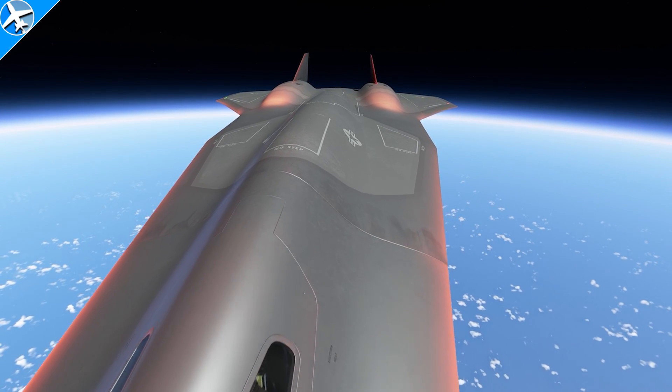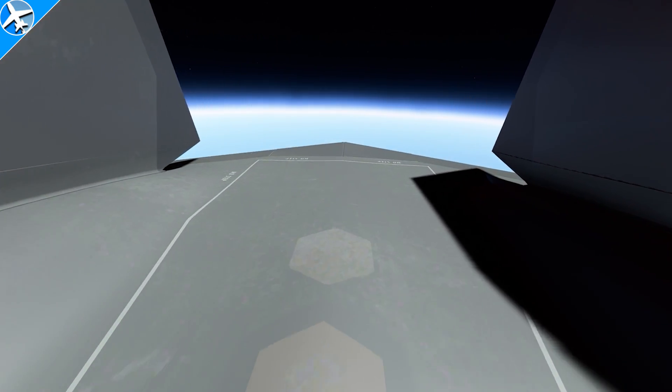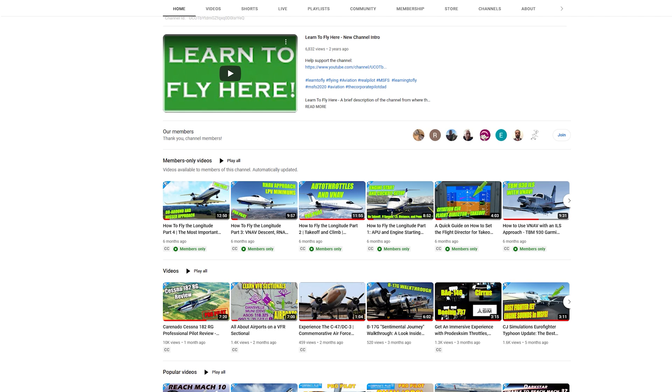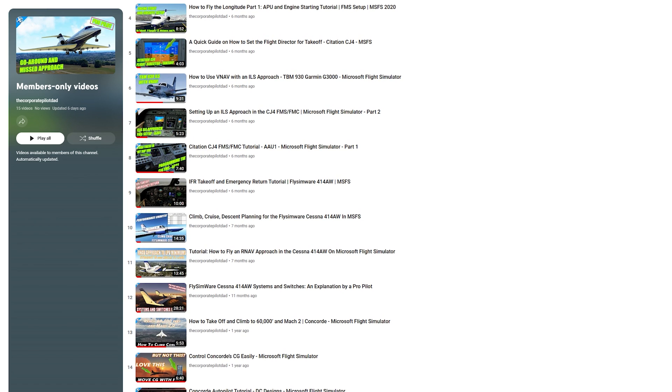For more aviation and flight simulation content, be sure to check out the rest of my channel for over 100 videos. There's a guide with a four-part series on how to fly the Cessna Citation Longitude, videos on how to set up the FMS on the CJ-4, and a systems and switches video on the FlySimware Cessna 414. All these videos are available to channel members at the private pilot level or higher. I am a professional pilot with over 8,000 hours and have been flying business jets for almost the last 20 years. If you're looking for accuracy and increasing the realism of your simulation experience, please consider becoming a member.